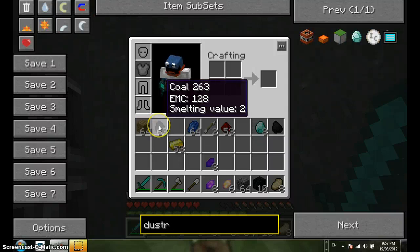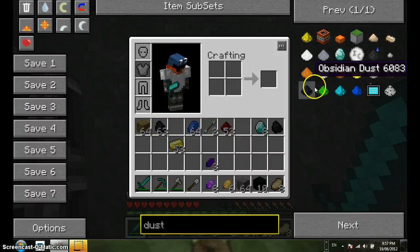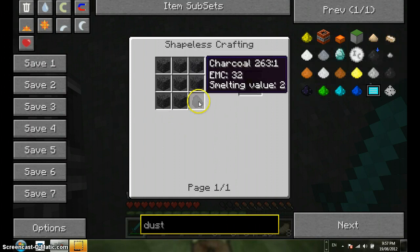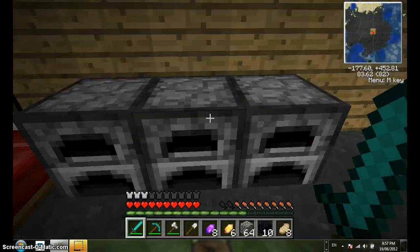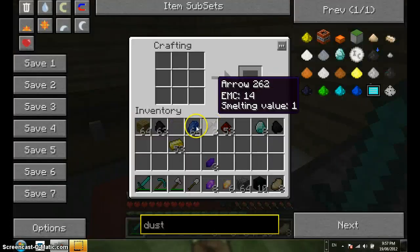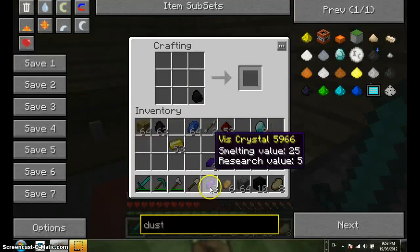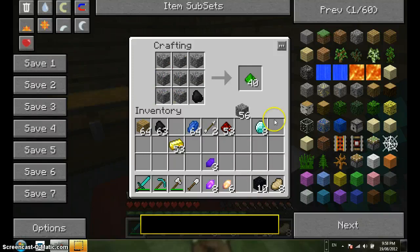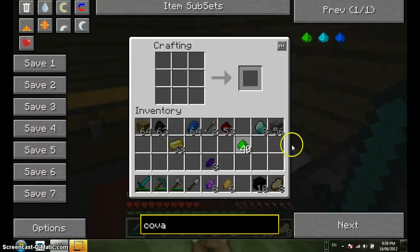Let me get the recipe. All right, keep doing that. I'm seeing dust - what do you want to do with that? Oh, there's cobblestone and a bit of charcoal, that's what I was looking for. I've got the cobblestone and I've got the one piece of charcoal. Putting all this stuff to use. Because I've got a lot of diamonds I'm trying to make an energy condenser - that way I won't have to go mining ever again. That's one covalence dust.